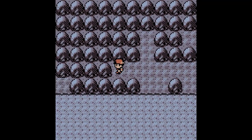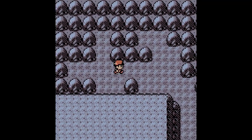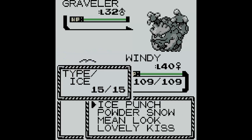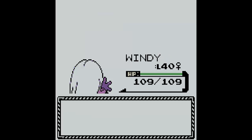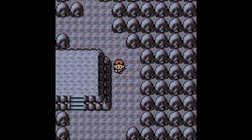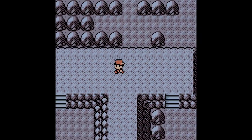Let's see what this is over here — no items. We got ourselves a Graveler. Remember, back in this game there are no abilities, so they don't have Sturdy. No abilities in the old games — that's what's different about them.